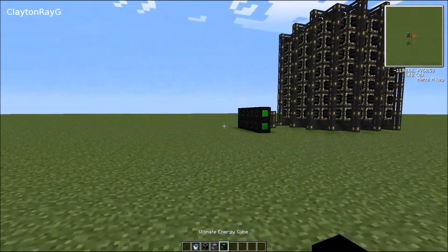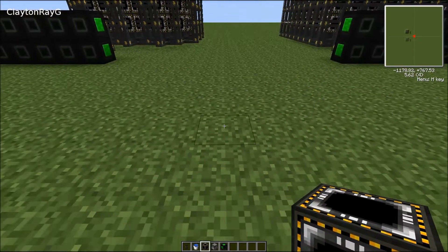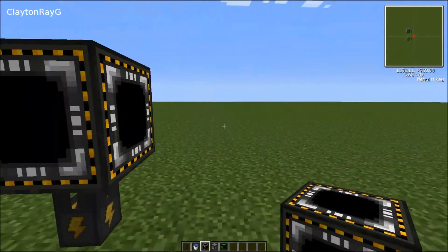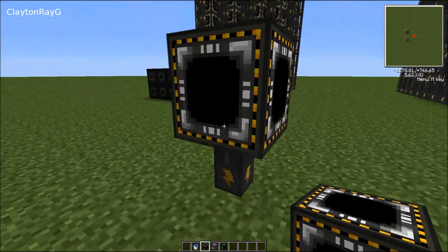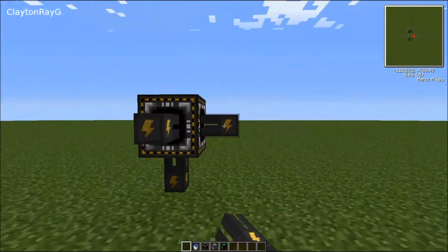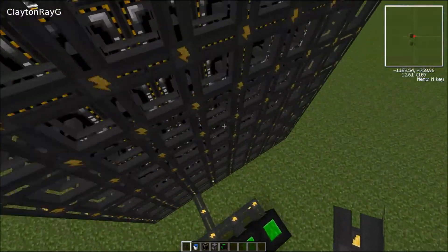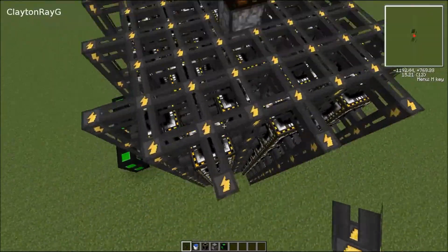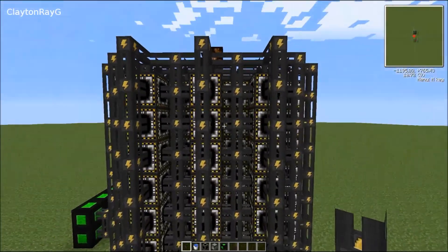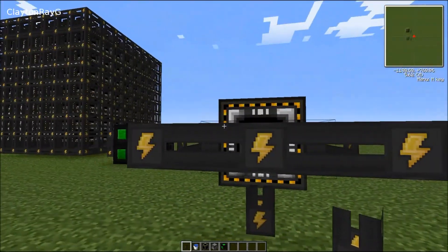I want to tell you why this is before we get into the building. Here is a single fulmination generator. As I've said before, fulmination generators absorb an explosion and output it as energy. However, something a lot of people don't notice is that they output energy to each of the four sides. So the standard fulmination gen only captures one side of the explosion. The checkerboard pattern over here actually captures four of the sides — it misses two, but we have to put cabling on it. So you are effectively getting four times the output.